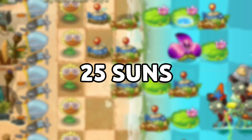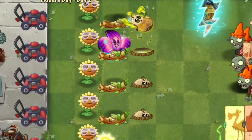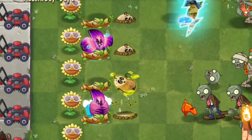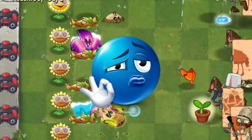This plant only costs 25 sun. In addition, this plant can only be planted in water, just like other aquatic plants. Pavel's plant food ability causes him to gobble up 5 zombies inside the water ball and blow up — it's like a better version of Levitator.